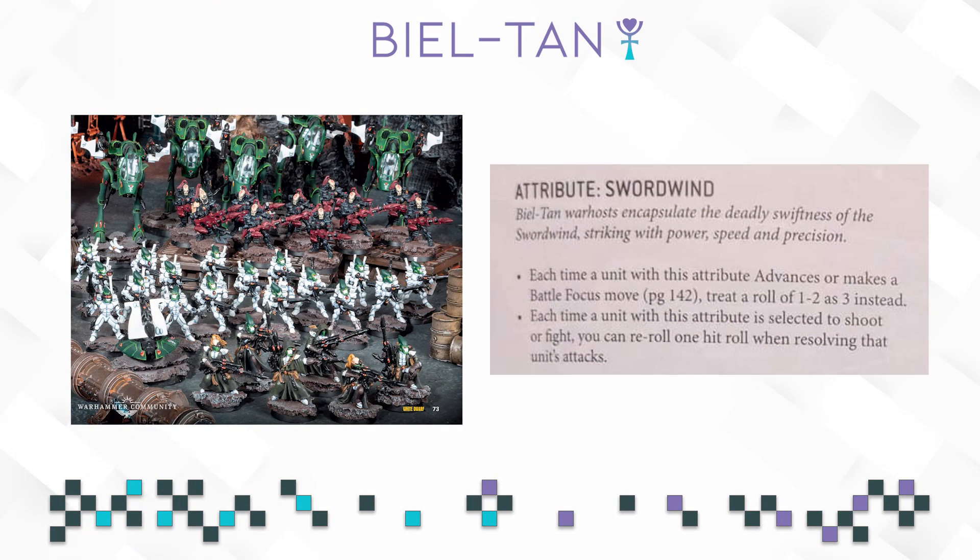Bieltan's Craftworld attribute is called Swordwind. It says each time a unit with this attribute advances or makes a Battle Focus move, treat a roll of 1 or 2 as a 3 instead. And each time a unit with this attribute is selected to shoot or fight, you can reroll one hit roll when resolving that unit's attacks.